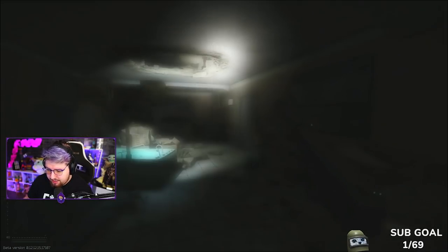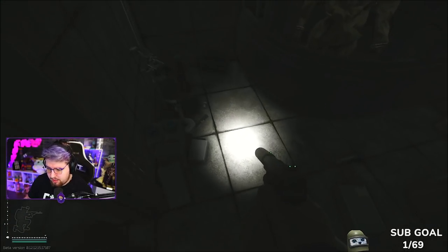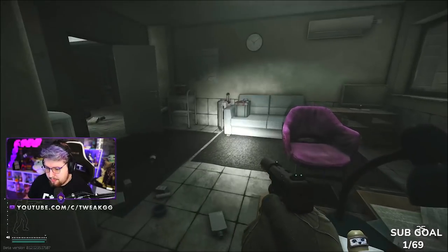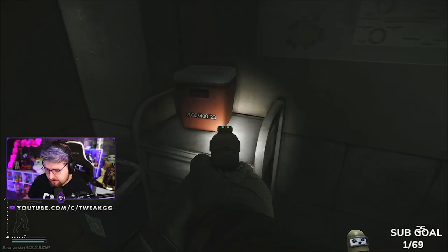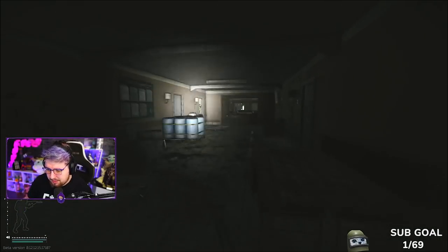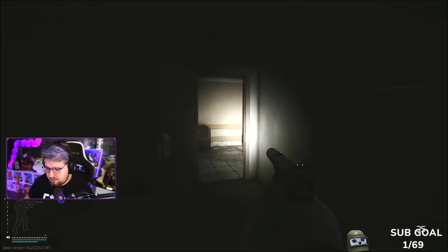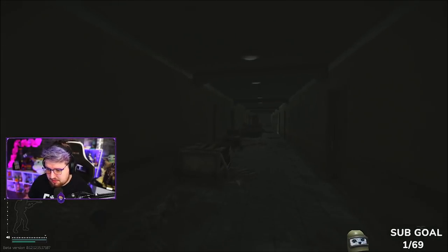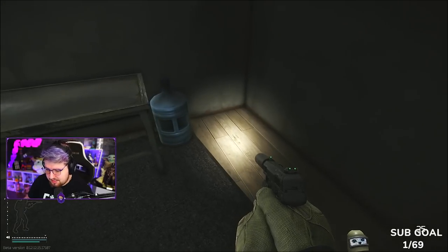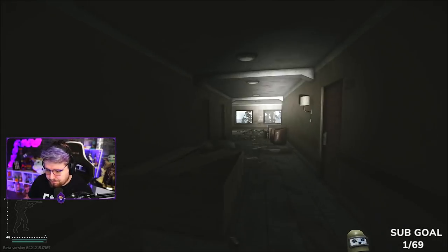Sanitar's room this wipe absolutely sucks — I've done 110 runs and only gotten a ledex once. If you have the key, check the floor in several spots and in the shower, but it's probably not worth the time. Then run upstairs and check the washing machine for ledexes and ophthalmoscopes. Skip room 226 for now and check room 219 — this is the new god room. I've gotten so many ledexes, lion statues, bitcoins, ophthalmoscopes, and defibrillators here — it's insane.